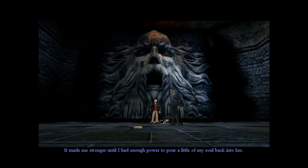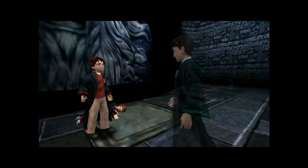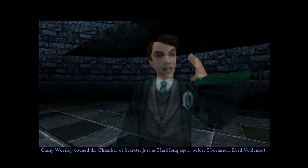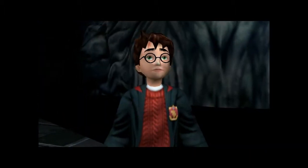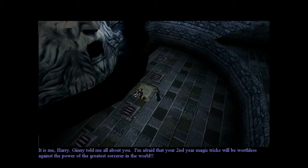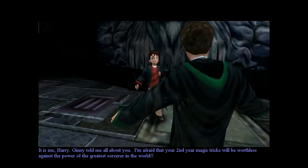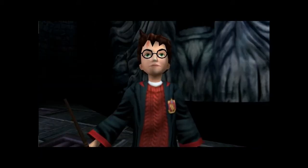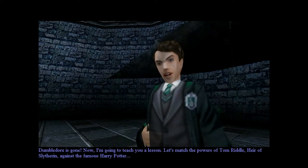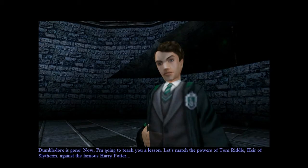It made me stronger until I had enough power to pour a little of my soul back into her. Ginny Weasley opened the Chamber of Secrets, just as I had long ago, before I became Lord Voldemort. It is me, Harry. Ginny told me all about you. Your second year magic tricks will be worthless against the power of the greatest sorcerer in the world. The greatest sorcerer in the world is Albus Dumbledore. Dumbledore is gone! Now I'm going to teach you a lesson. Let's match the powers of Tom Riddle, heir of Slytherin, against the famous Harry Potter.